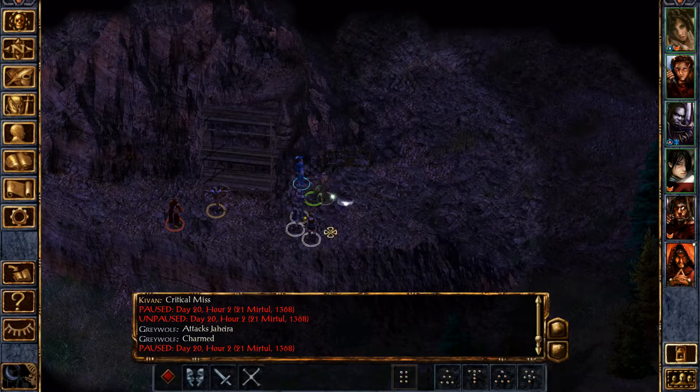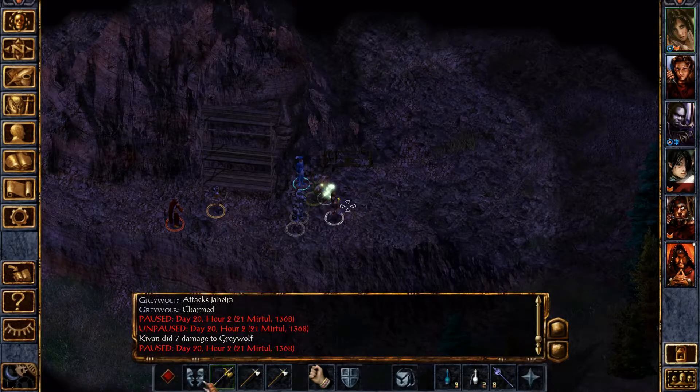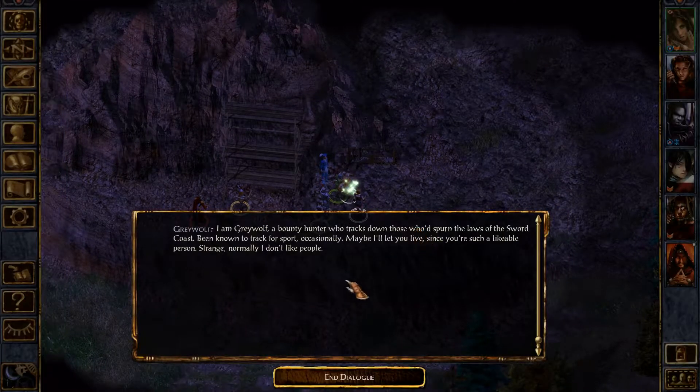He was charmed. Let's stop and talk to him. He says: "I'm Grey Wolf, a bounty hunter who tracks down those who'd spurn the laws of the Sword Coast. Been known to track for sport occasionally. Maybe I'll let you live since you're such a likable person. Strange — normally I don't like people."